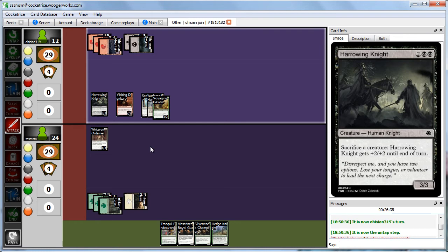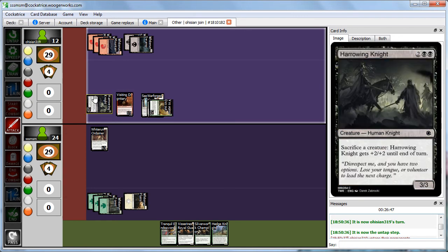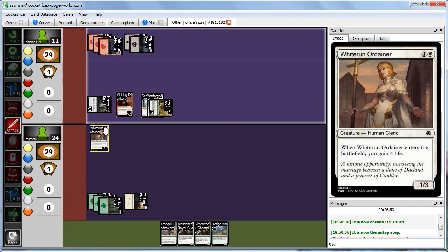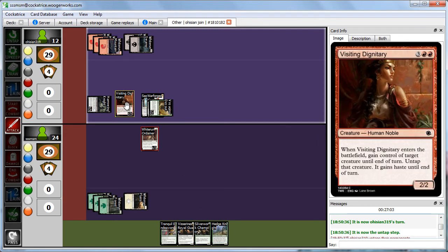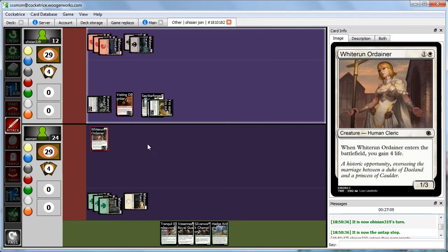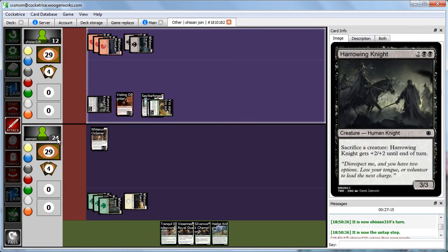Abby comes in for beats with everything. The Devout has Double Strike, so that's 6, 7, 8, 9 total, and Abby will sacrifice it at end of combat. We deliberate: do we block and save 6 life, sacrificing our 1/3? Or do we lose 2 creatures and let Abby get in with the Devout next turns? We decide to just take the hit — no blocks. We take 9 damage down to 15, and at the end of combat Abby gives the Devout back with the auras going away.